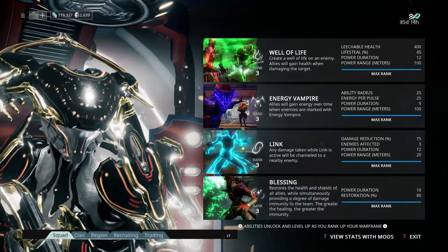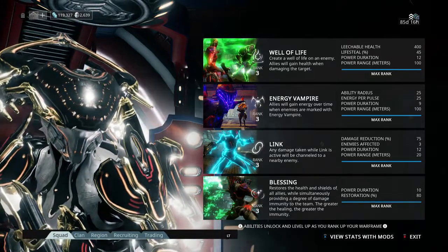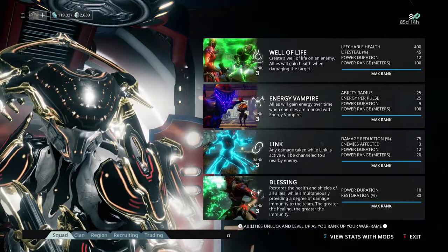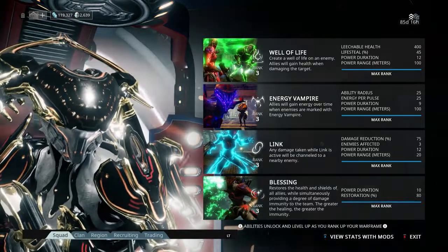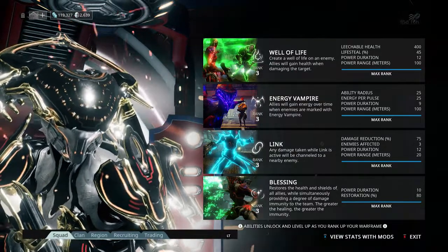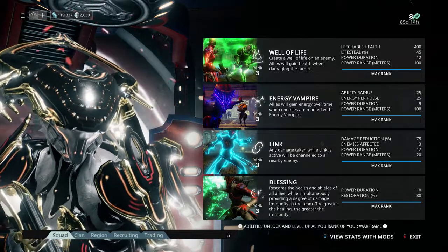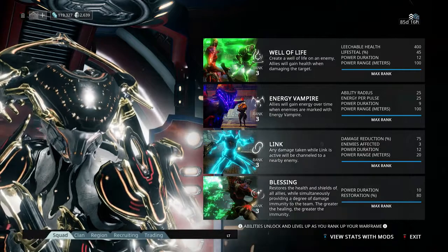We've got Link, which gives you damage reduction and affects 3 enemies. I think you can have it affect more people, but I don't think the damage reduction percentage can be increased by mods. The power duration and power range can be increased though.